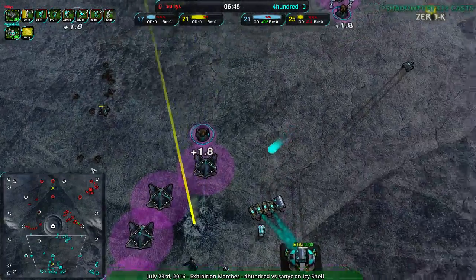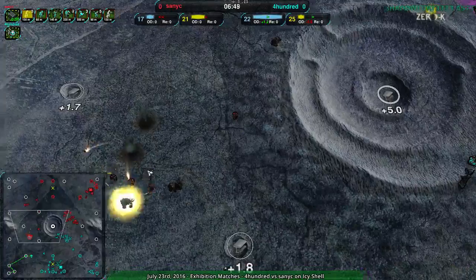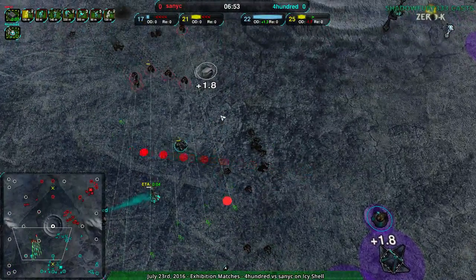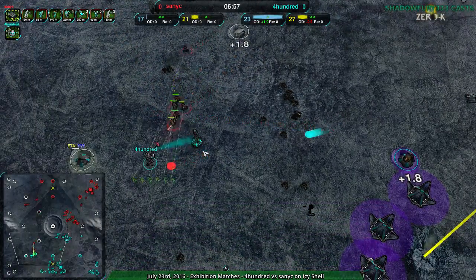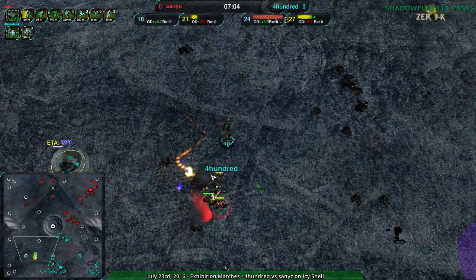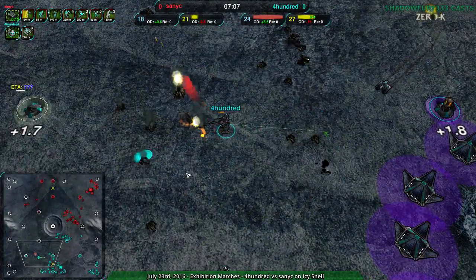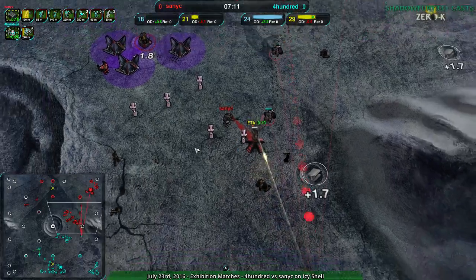This looks like it's probably going to be Sanic's game, which is a little bit odd. I expected 400 to be able to get a lot of economy and really power through, but Sanic has just been moving around everything. 400 hasn't even gotten the center metal extractor, which I expected they would with their commander — and the fact that they haven't is probably doing them a lot of harm.